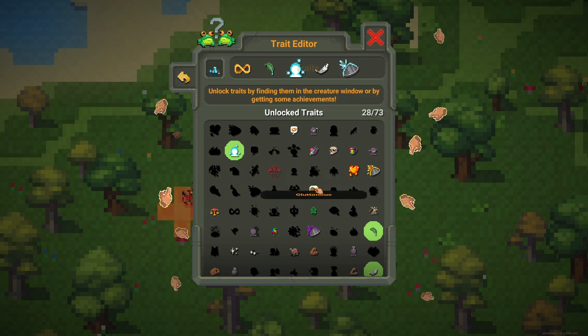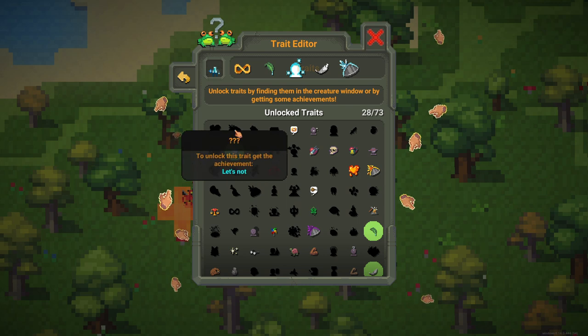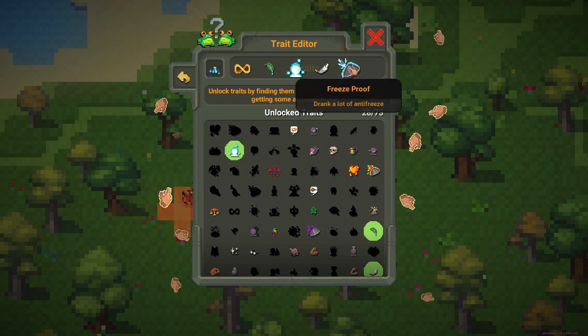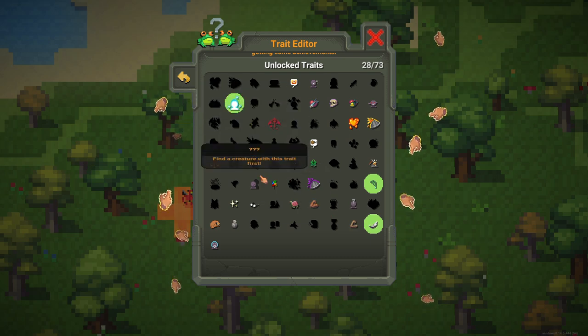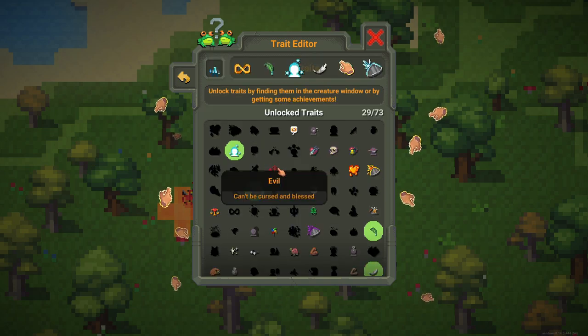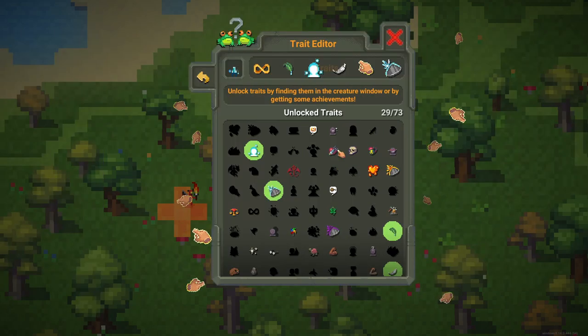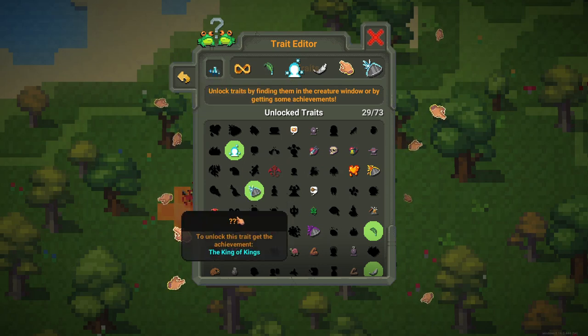We have the Cold Aura. But why don't we have Freeze Proof? I think we should have had Freeze Proof - what's going on? Oh, I had to click there to get it. That's really stupid.